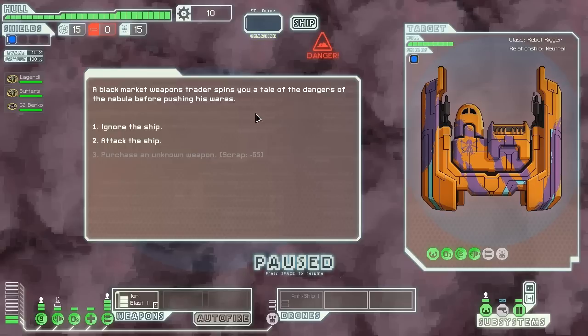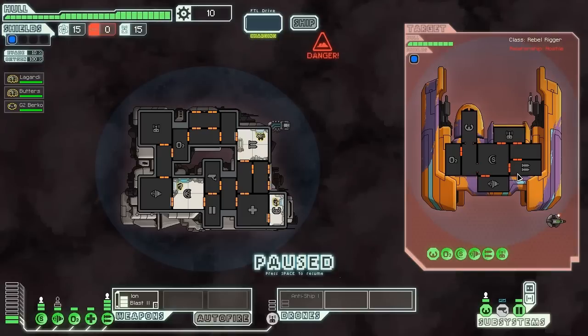In a nebula we can't use our sensors, and there might be plasma storms. A black market weapons trader spins a tale of the dangers of the nebula before pushing his wares. I don't have the scrap and I only see one laser — he has drones. I think I can do this. I need the resources, so pirate or not, I'll need to take him down.